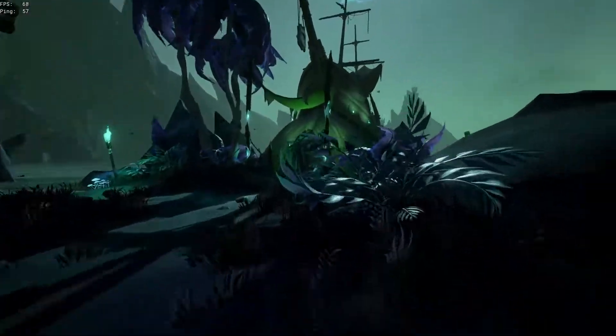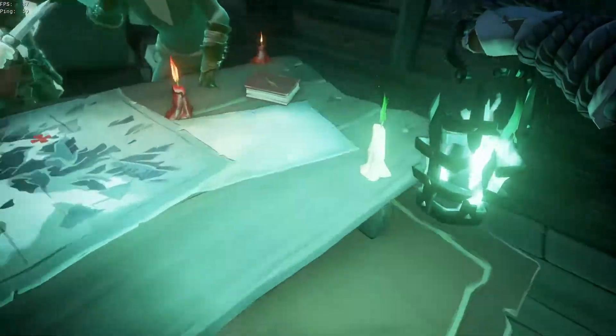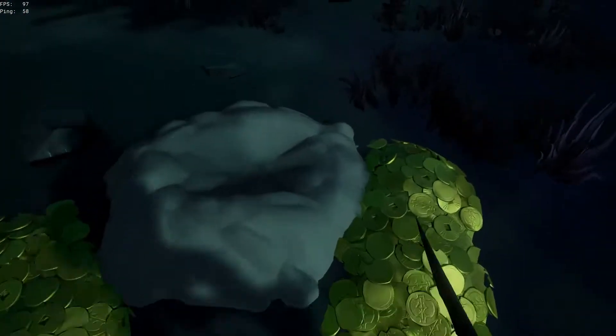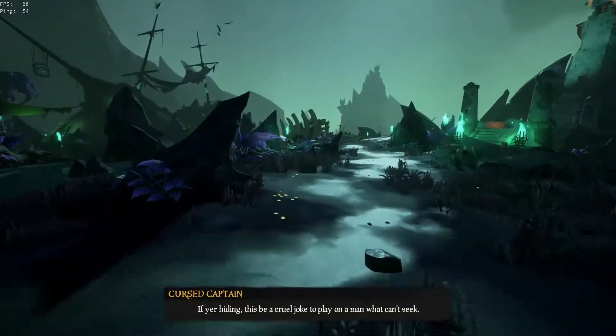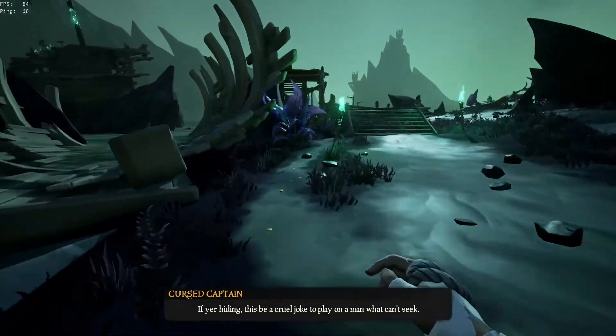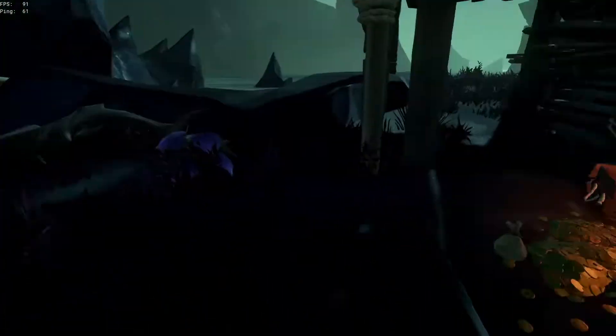Go back to the tavern and head up the back. You'll see a table and a white candle. Use your lantern to light that candle. Ghosts will appear showing a spot on the map. That's actually going to lead you to a pile of gold that has already been dug up. Instead of going there, you can go to the dock on the left side of the lighthouse. Underneath the left side of the dock, you'll see some gold and some crates.